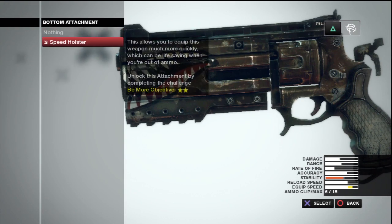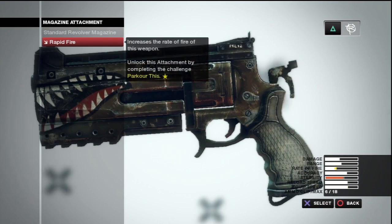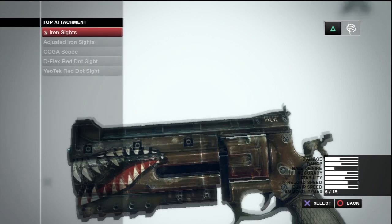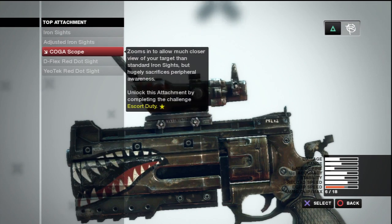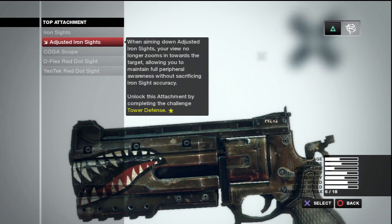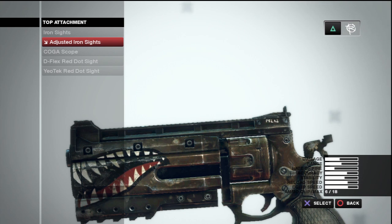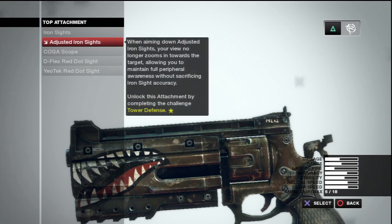Bottom attachment: the speed holster — stability barely goes down, equip speed goes up. Rapid fire does not affect this gun so not that. If I don't use one of these scopes — the ACOG, like from Call of Duty — or the reflex sights, I don't use those on pistols. I usually just run the adjusted iron sights so I don't scope in. It says 'when aiming down adjusted iron sights, your view no longer zooms in towards the target, allowing you to maintain full peripheral awareness without sacrificing iron sight accuracy.' So adjusted iron sights don't zoom in; regular iron sights do.